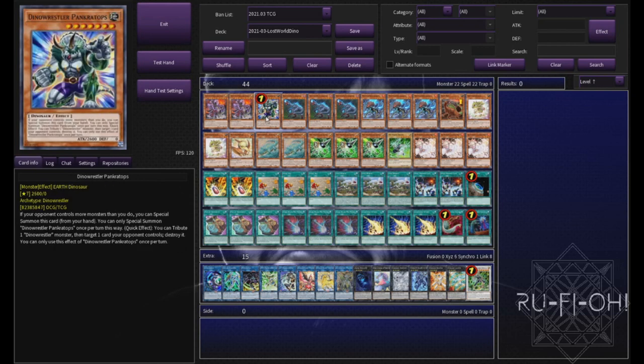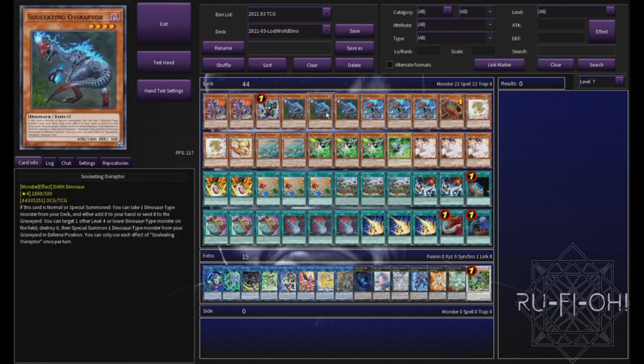We have a single copy of Pankratops. If it was at more than one, we'd probably run more than one. It's a really good card — absolutely insane, in fact — being able to attack and then tribute itself off to pop a card. It can force out opponent's cards. This card's absolutely bonkers. I'd really like to see it come off to three though again in future. Triple copies of Soul Eatin' Overwrapped, your most important normal summon in the deck, absolutely hands down. Without this card, the deck is not really that playable, and as such you need to run three copies of it. It sets up your combos, it searches cards, it can dump stuff into the graveyard. It's all of the good things that this deck needs.